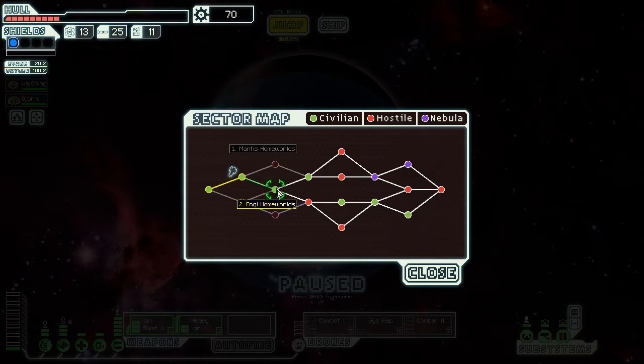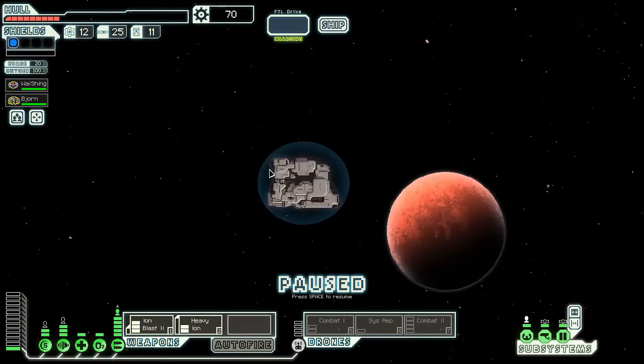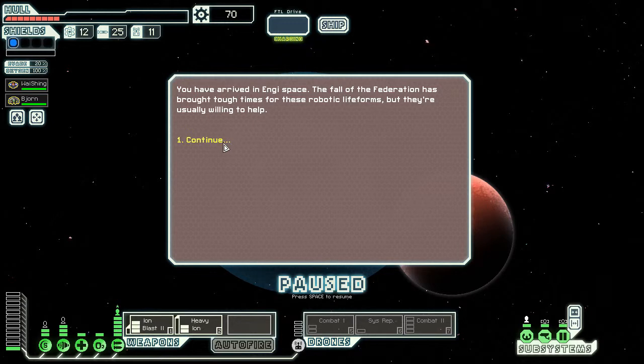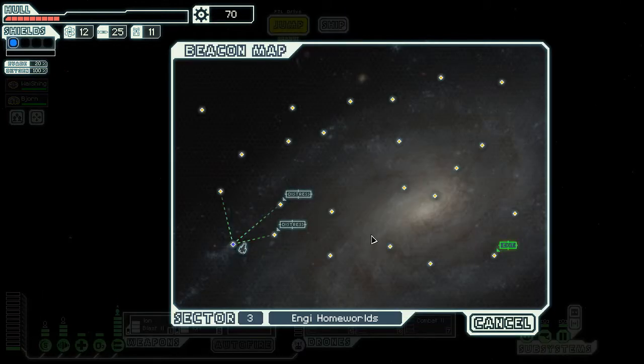We have NG Homeworlds and Mantis Homeworlds. I think we'll go visit some friends. We have arrived in NG space — the fall of the federation has brought tough times for these robotic life forms but they're usually willing to help. Good. And we have two distress calls right off the bat. I'll jump to the first distress call, then the second.